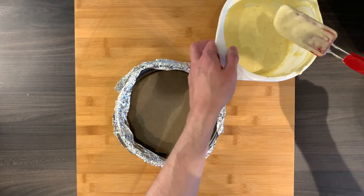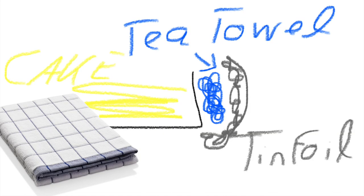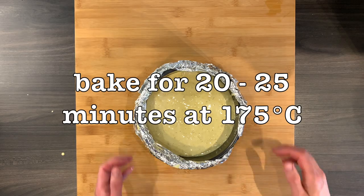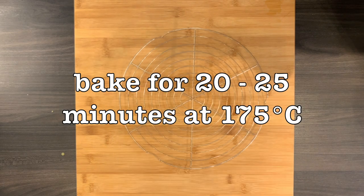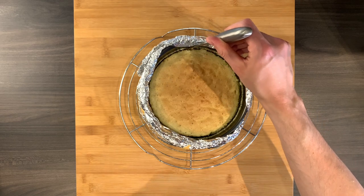Here's a trick I learned for perfectly even sponge cake: wrap a wet tea towel around the baking dish and fixate with aluminum foil. It's as simple as making your own tin foil helmet. Bake each cake for about 20 to 25 minutes until golden, then set both aside and let them cool down.